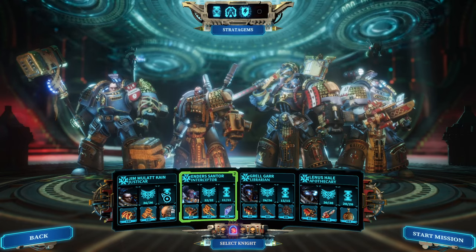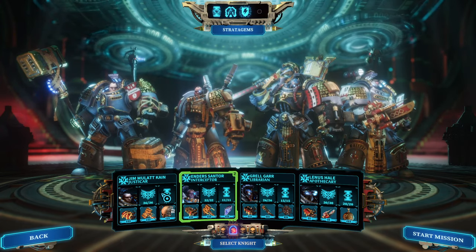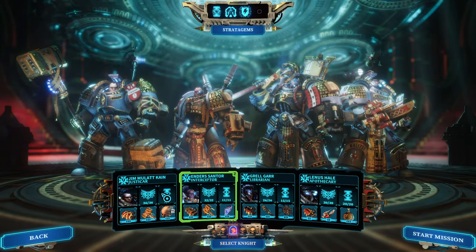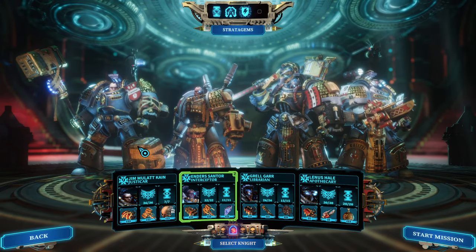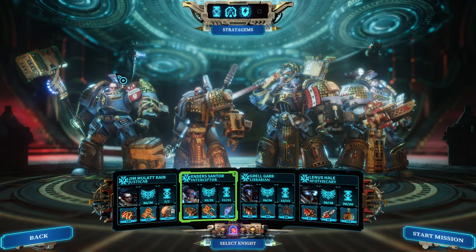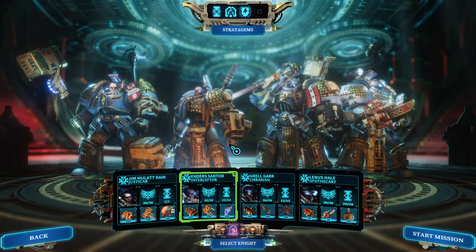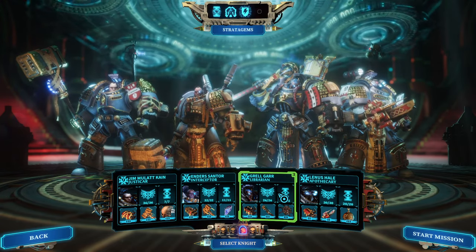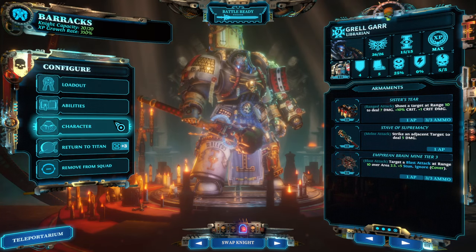The interceptor gets their three normal AP, then three additional ones from the Justicar — that's already six. Then they get two from their class crit ability, so we're at eight. Then they get two from the hammer, which gets them to 10 AP, barring any other interference from executions. Very, very strong build.